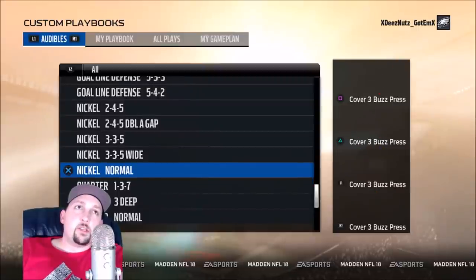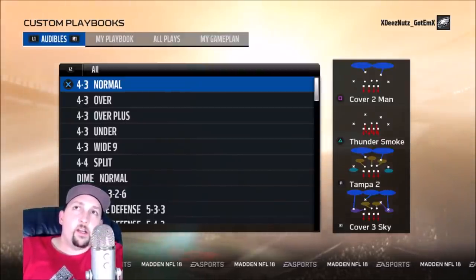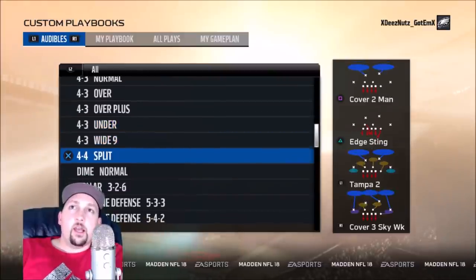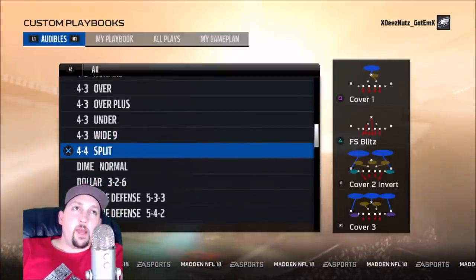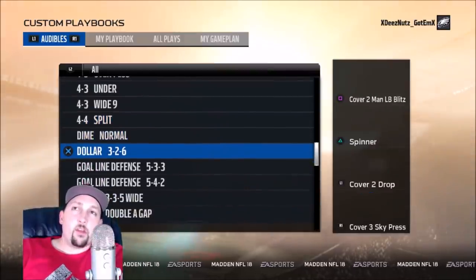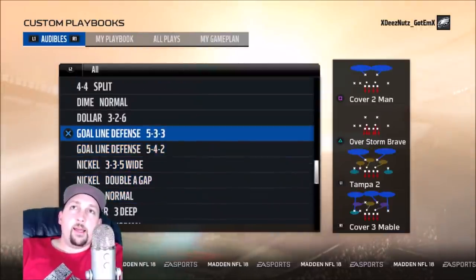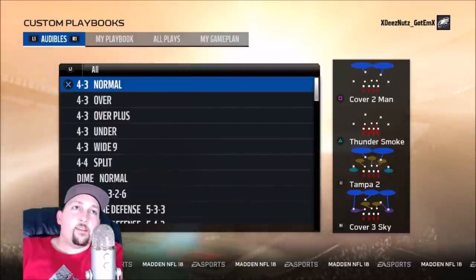The Ravens also has the three-three-five, which not a lot of playbooks have — some really good stuff. Finally, the Browns make my list — two years in a row. They've got really good four-three formations: the normal, the over, the over plus, and the under, which is my favorite. The wide is a great pass rush formation where you can make good blitzes. You've got the four-four split for run defense, dime normal for great blitzes, the dollar, the three-three-five Y — essential — the double A gap, and nickel normal. It has just about everything you need.